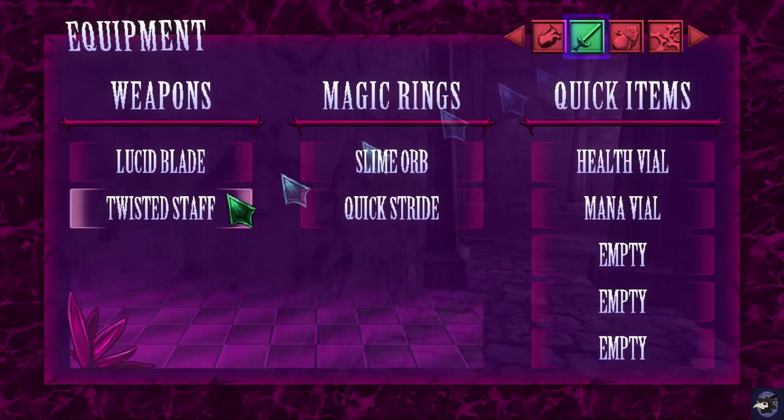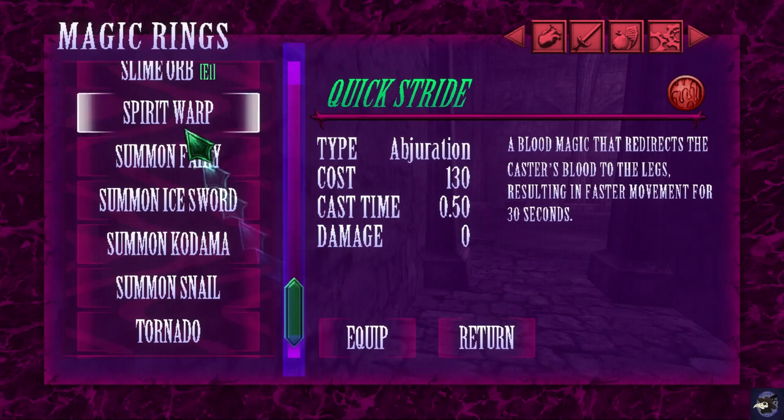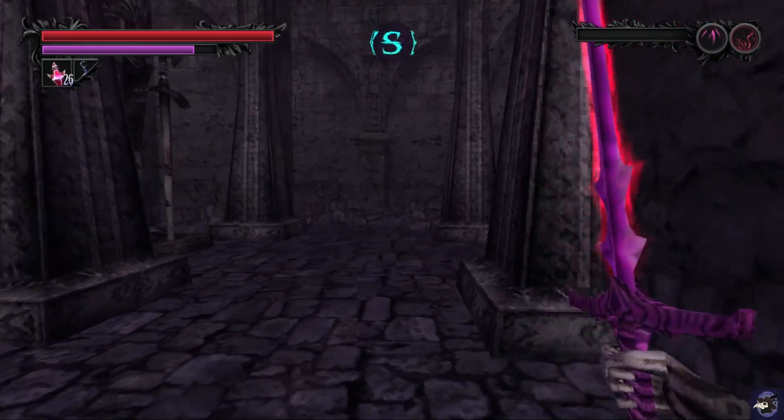So in order to get the last achievement that I'm missing — besides the ending ones — Spirit Warp. Gotta equip it. There we go. Obtained every spell. So now we can do both endings.